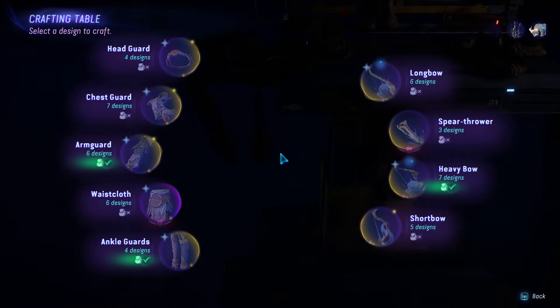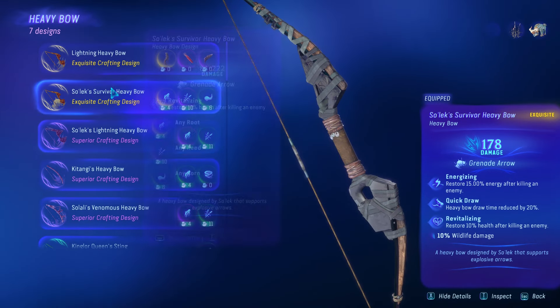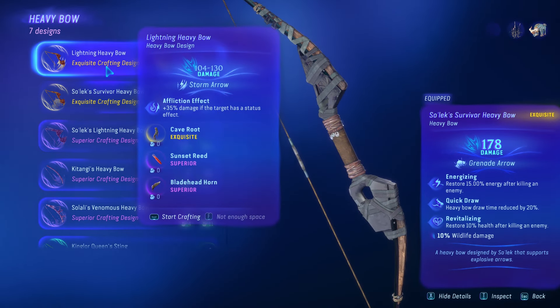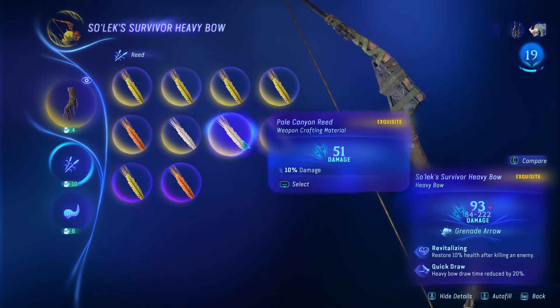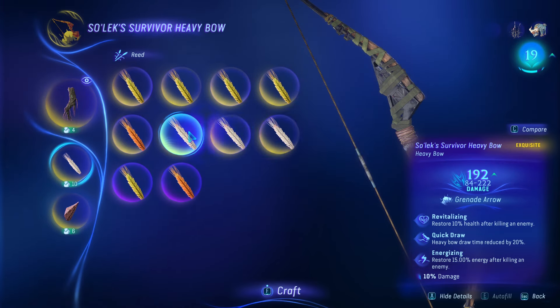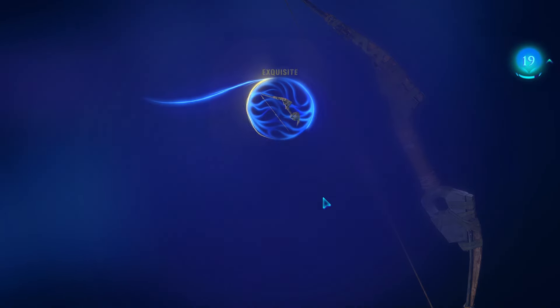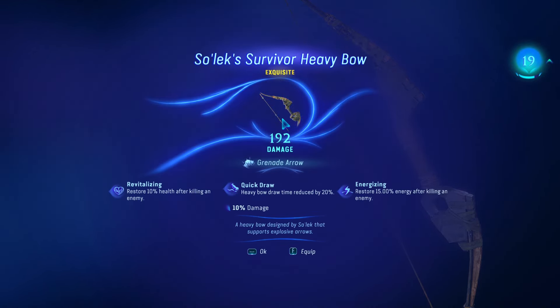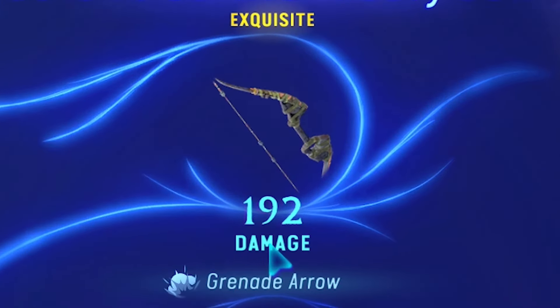Once all the materials have been collected, you just need to go to the crafting table and craft your Solix Survivor Heavy Bow. Here, I can only get 192 damage because one, I wasn't able to clean kill the Storm Glider, and two, I took the Pale Canyon reed when there was no hurricane. So because of that, I couldn't get the best damage from my bow.